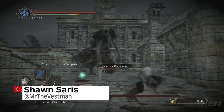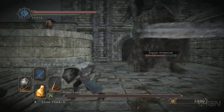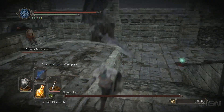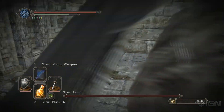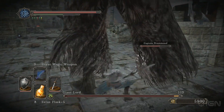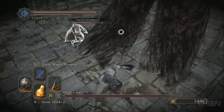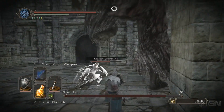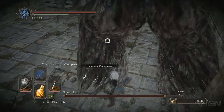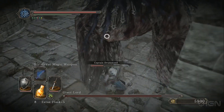Hello everybody, Sean here, and we are looking at the Giant Lord boss fight in Dark Souls 2. This takes place inside the memory of one of the fallen giants. This boss is very similar to the very first boss you face, the Last Giant, because they are both giants and they both wield a weapon — although this guy has a large sword and is kind of in armor, rags, cloth, feathers — not quite sure what they are, but it's a very similar boss fight.